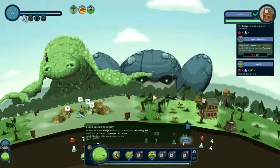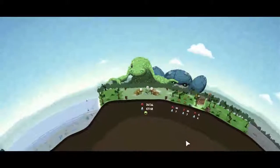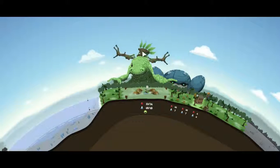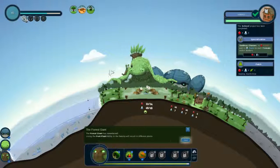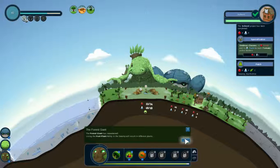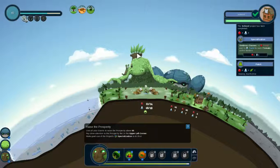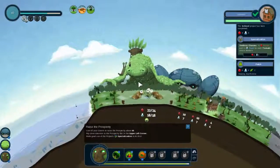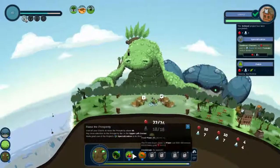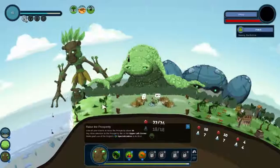In order for a new village you must fill the prosperity bar in the upper left corner. You sense a rumble beneath your surface — I'm a planet, so that's a good thing, because now we have a forest giant! Using the fruit plant ability in the swamp results in different plants. Use all your giants to raise the prosperity bar above 60. I also want the fruit plant here — let's see what it gives.